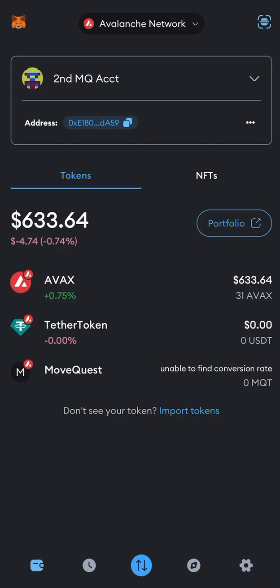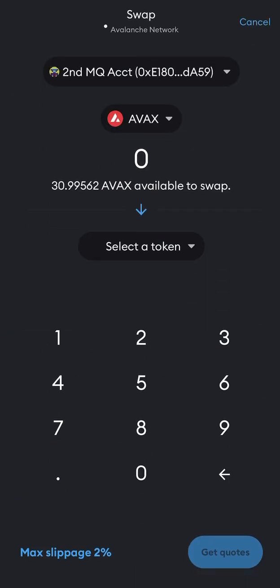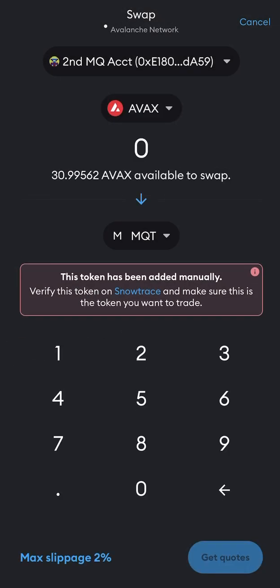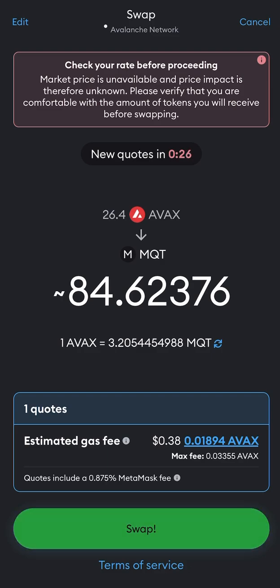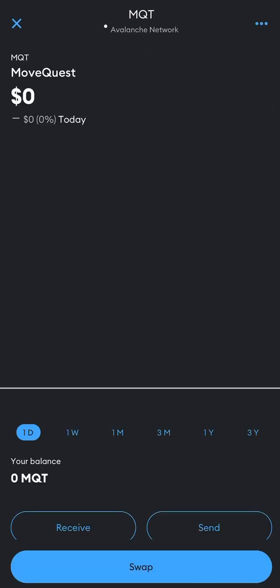or I can go back to the wallet feature, click on AVAX, click on Swap, select Token, MQT, choose that, hit Continue, and then swap the amount I want. So let's say we swap 26.5 — get Quote, I understand, and then swipe this bar to the right. When this happens, it's going to submit the transfer, and it's going to show up right here in MoveQuest.